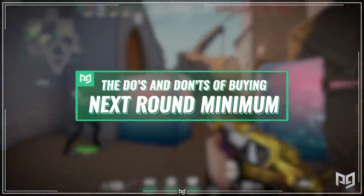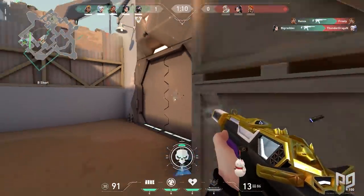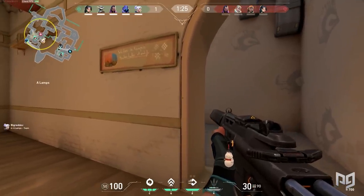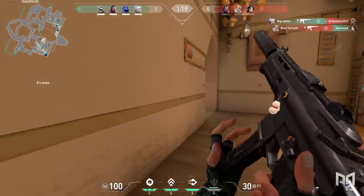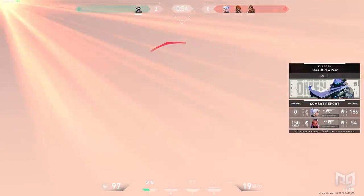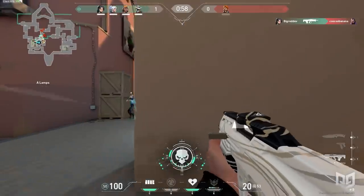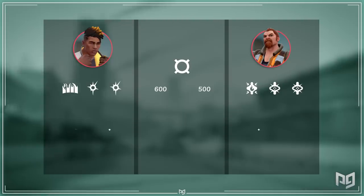In order to properly play Valorant for optimal buy rounds, you have to look at the minimum next round. Locate it at the buy menu on the top left near your equipment loadout and fully understand it. 3,900 is the bare minimum requirement for a rifle and shield, but remember you still need utility depending on what agent you're playing. Different agents require different amounts for full buys due to their utility costs. For example, Phoenix's full utility adds up to 600 while Breach's full utility is only 500.